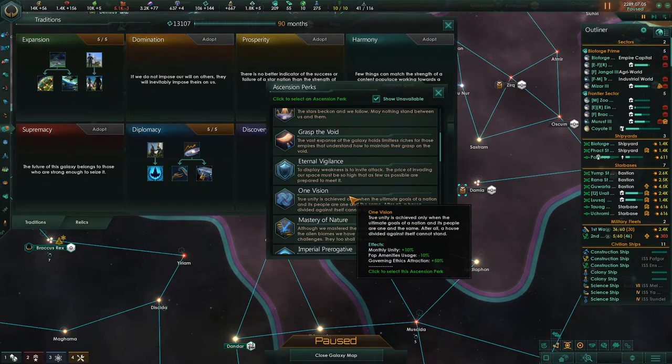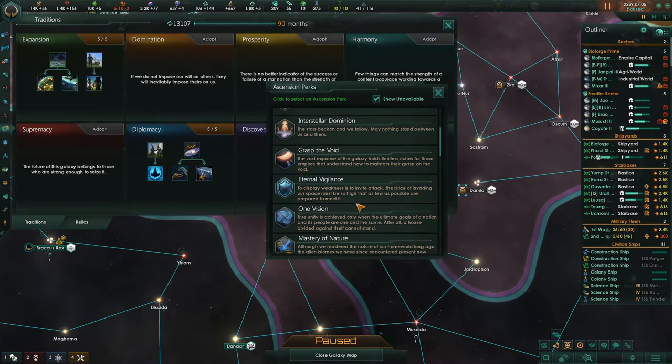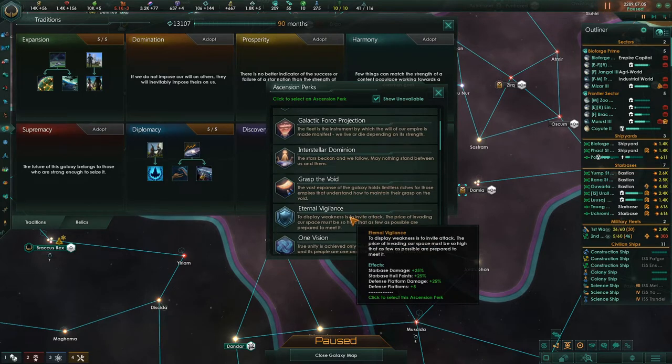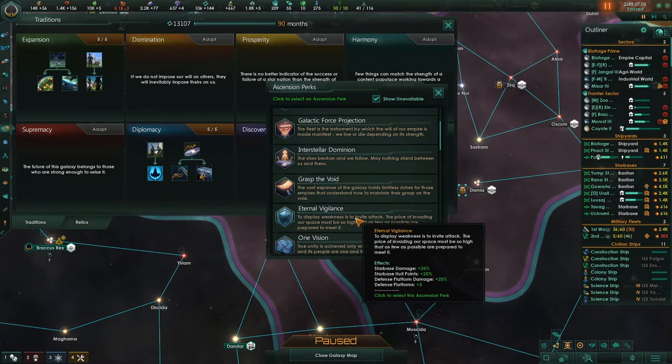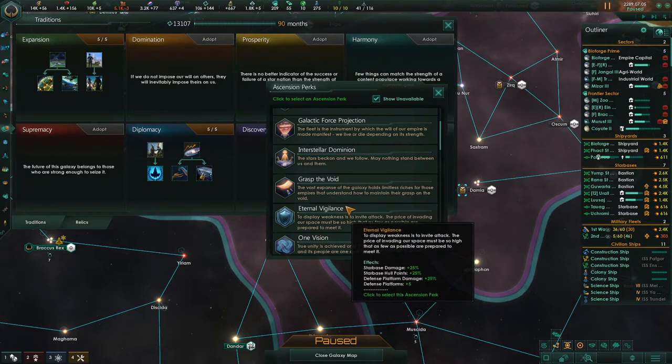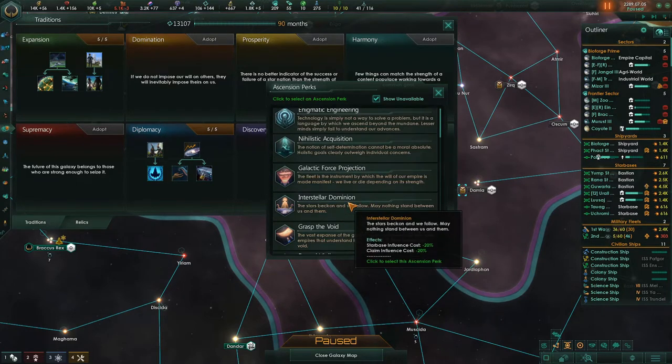One Vision — I like the monthly unity pop. This is kind of decent, but there are so many other better ones it seems like to me. For playing defensively, and in the first newbie tutorial series, this is something I should have considered — Starbase damage plus 25, starbase hull points, defensive platform damage. This can make your choke points a little better.